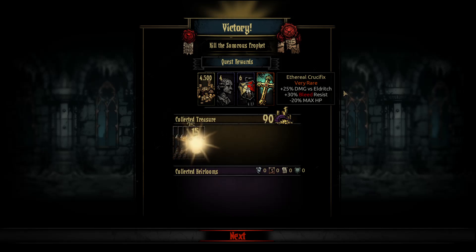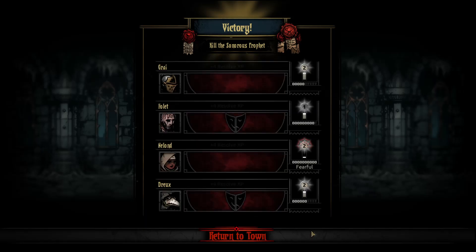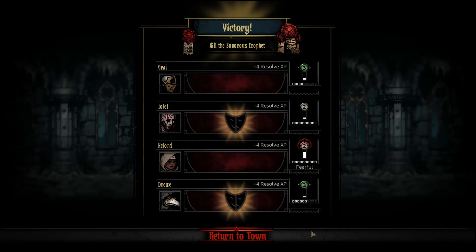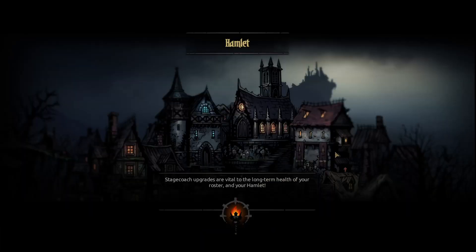We got a cool little weapon — we got the eternal crucifix which will help us out in the cove a lot. We're going to put some of these guys to bed. Thank you guys so much for watching — we got to see the prophet in action, the Sonaris prophet, and it was a stressful one for me. Thanks again, like, subscribe, do all the fun stuff — thank you!